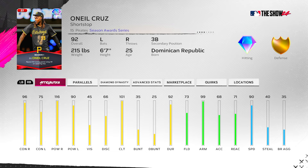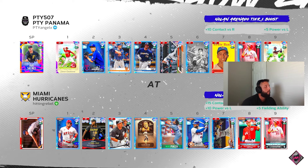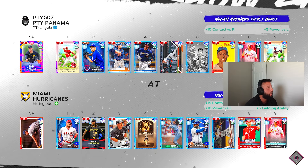At P5 you get up to 101 contact, 121 power versus right, 80 contact and 95 power versus left, 106 clutch, 78 fielding, 76 reaction, and 95 speed. He has a lot of pop and the contact isn't bad — the only weakness is contact versus lefties, but the clutch stat helps make up for that with runners in scoring position. We're gonna hit him second in the order. Opponent has Paul Skenes on the bump, we've got Randy Johnson — let's get after it!